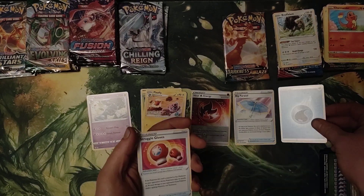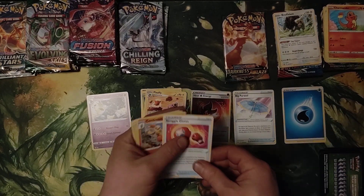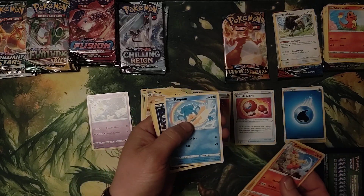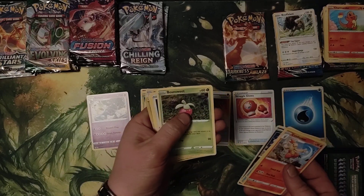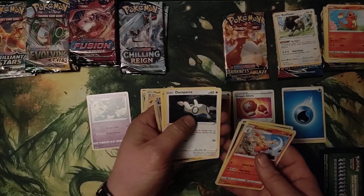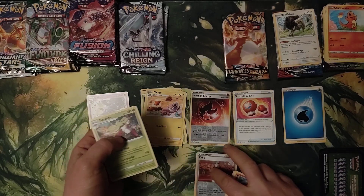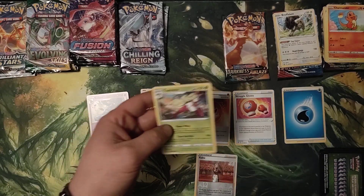Got another water. Struggle Gloves, Combusken, Pupitar, Panpour, Spinarak, Bounsweet, Dunsparce, Electric Trainer Kabu Reverse Hollow, and Salazzle.